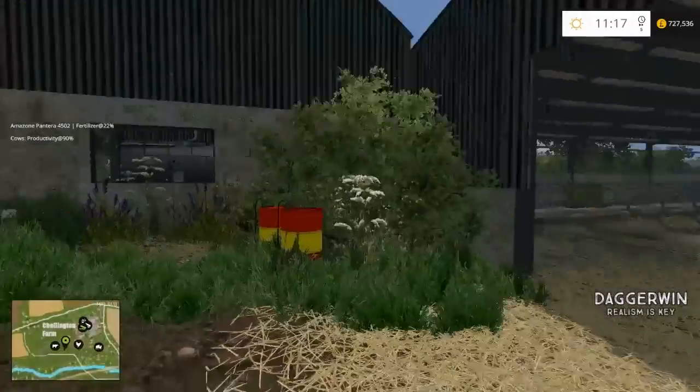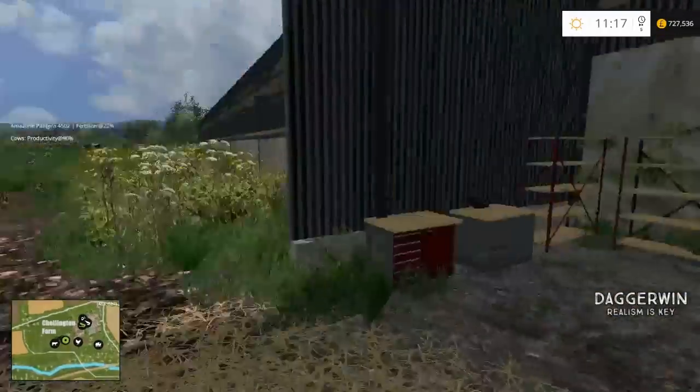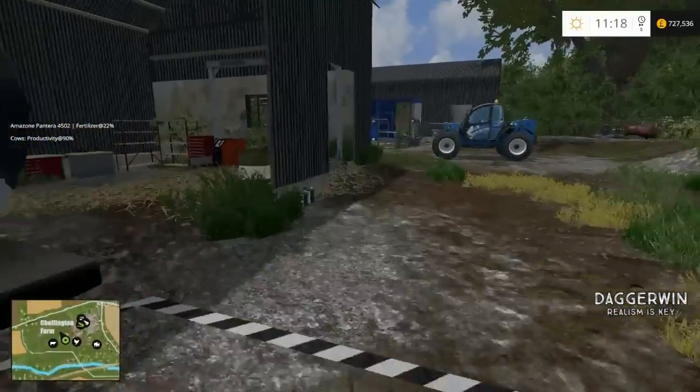So we've got the slurry pit, the milk-in parlour, obviously the cow's shed, milk storage which we'll have to go and sell when it's full. But water — I don't know. It doesn't look like you actually get it from here. On Cobra Farm you get it from the store, but there is one at the yard.